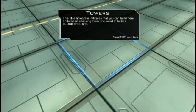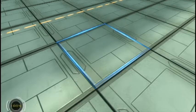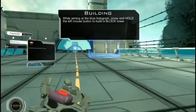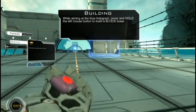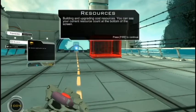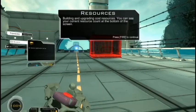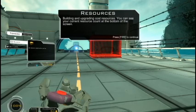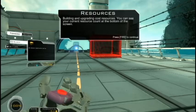I'm going to take this build here. To build it, I'm selecting power first and you build the blocking power. The building and blocking power appears as a blue hologram. While aiming at the blue hologram, press to build it. To build an upgrade you use resources. You can see the current resource count on the screen, and I have 31 resources.